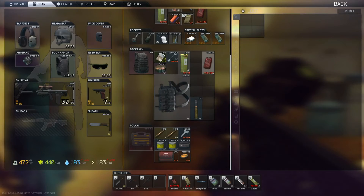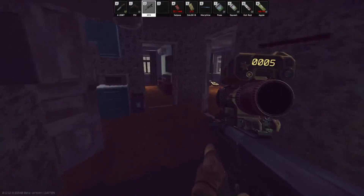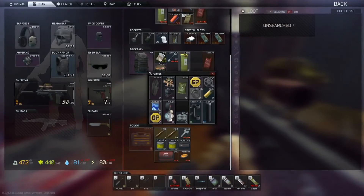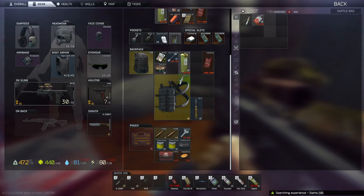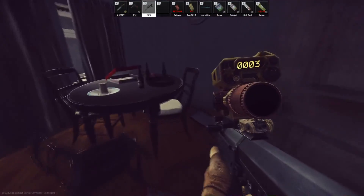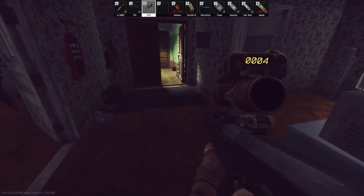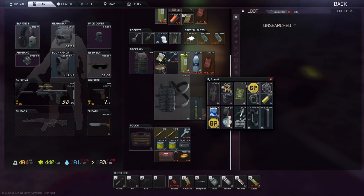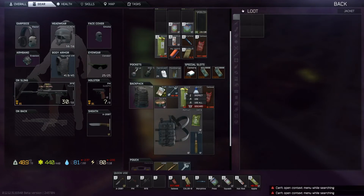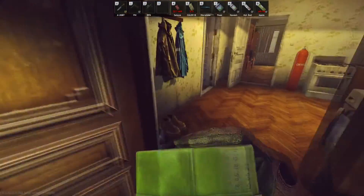I'm going to stop picking up food soon - it just takes up so much space. Sugar. We just need max metabolism and then we'll be fine. We take all of this good stuff. Do we have an SJ6? We do. Do we want to use it? What are we doing?